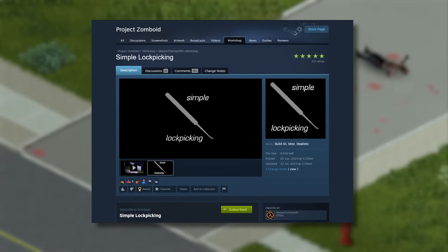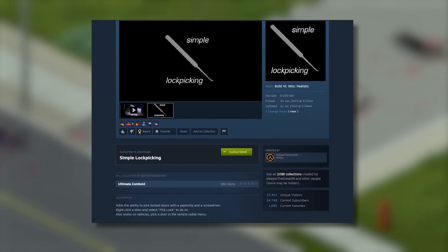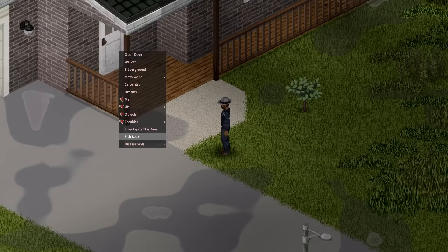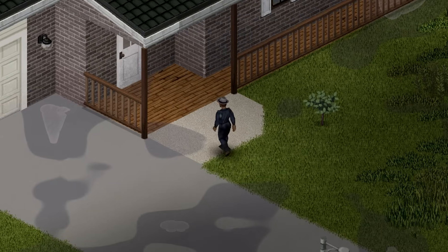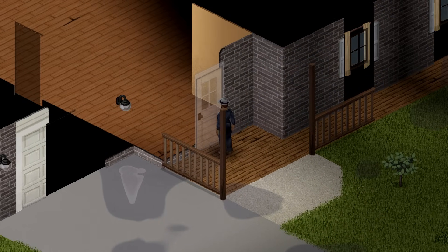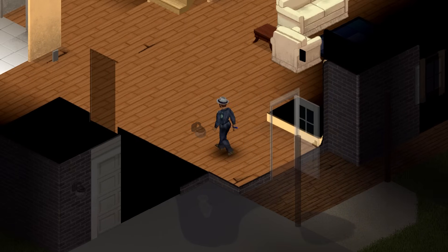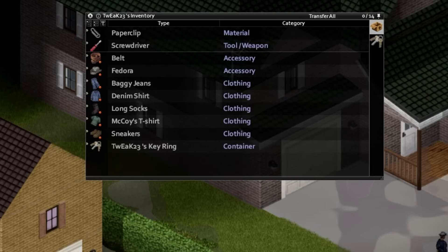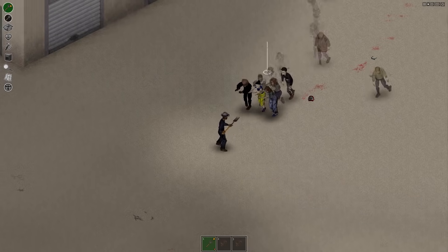Next up is a mod I added to my playthroughs recently and have never looked back from: Simple Lockpicking by Meeper the Great 99. It adds a realism-friendly ability to pick locks using a paperclip and a screwdriver. Some may feel this is a bit cheesy since every character can essentially lockpick, but if you feel it's too strong you can turn up the chance to fail in the sandbox options to balance it. It works on most doors and — best of all — it works on vehicles too. At least now we have a use for all those random paperclips we collect during our travels.